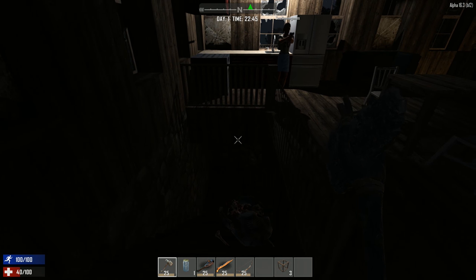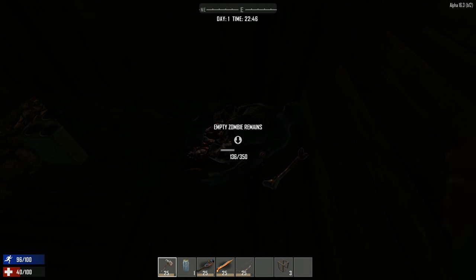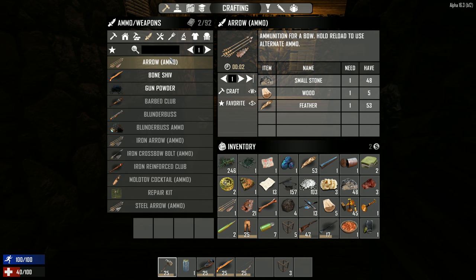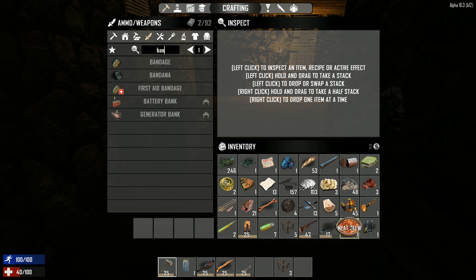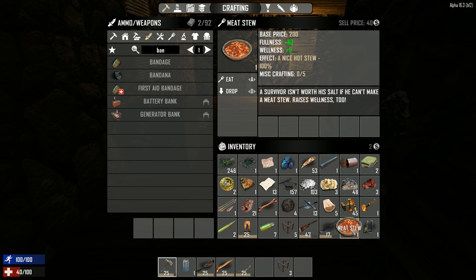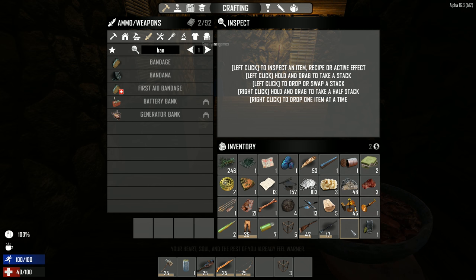That got me down to 41. Let's see if I can just eat food — I'm down to 40. I found a meat stew. Those boost your maximum... plus six. Did they change that? Meat pies are good for you — plus six? That was never that high. And it makes you warm too.